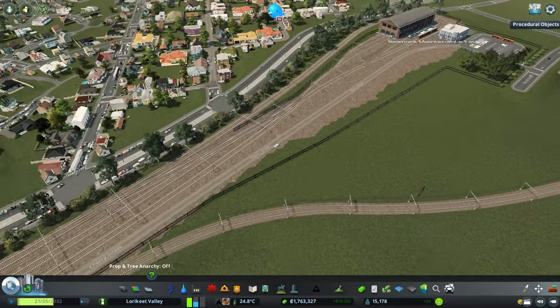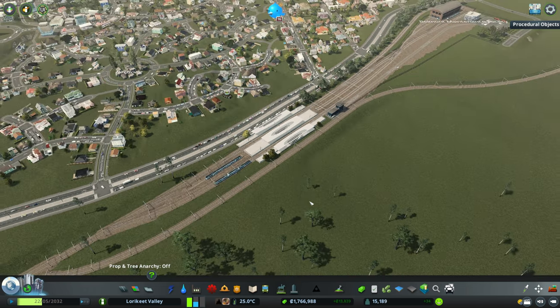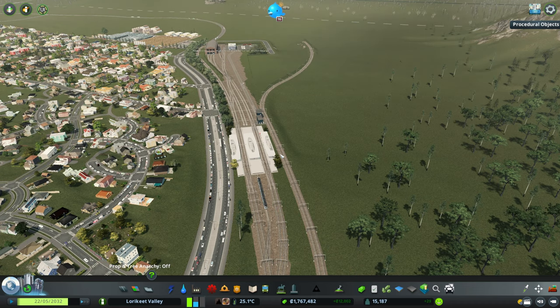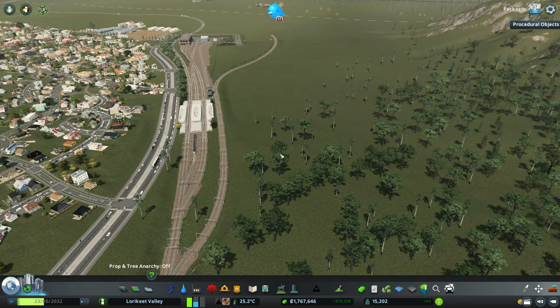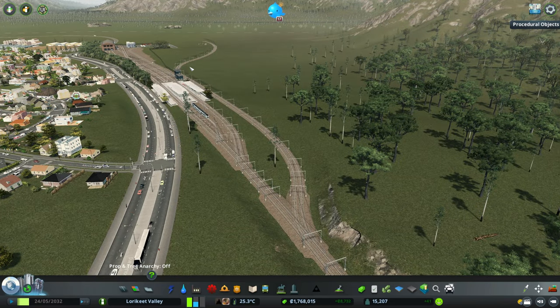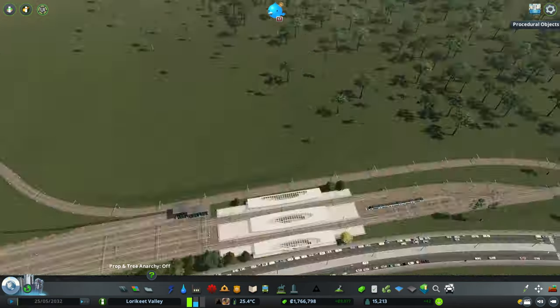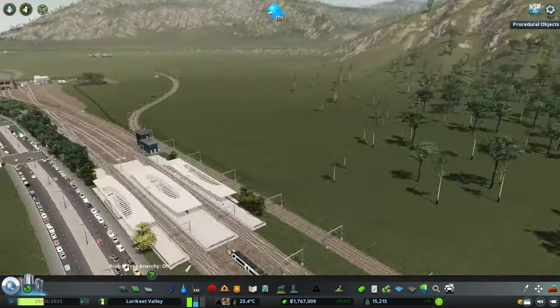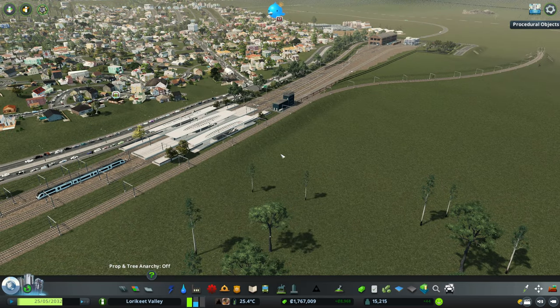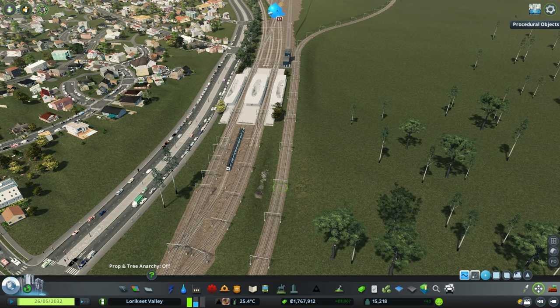Today we're going to be taking a break from our rail line and doing a bit more development. We've got large demands for residential and commercial, so it seems like a good time to start on that. But there are some small changes we're going to need to make to our rail line to make it look really cool. One of which is we're actually going to take what will be our freight line here and bury it partially. The reason for that is we're going to build a suburb on this side of Birdsong Station. We're going to get started straight away by lowering down our line.